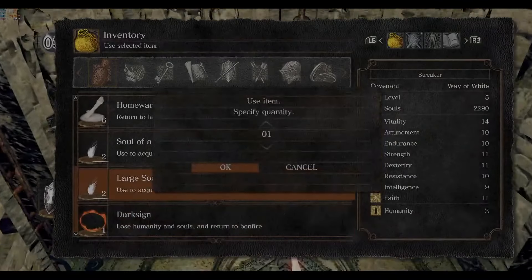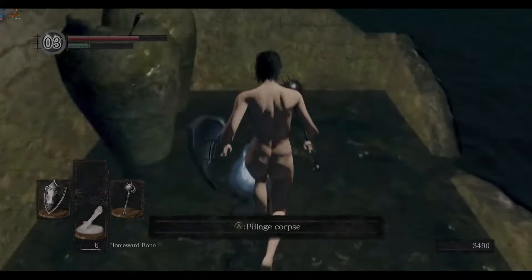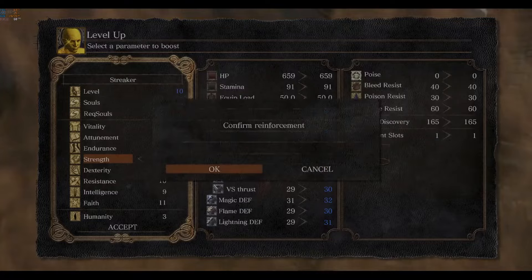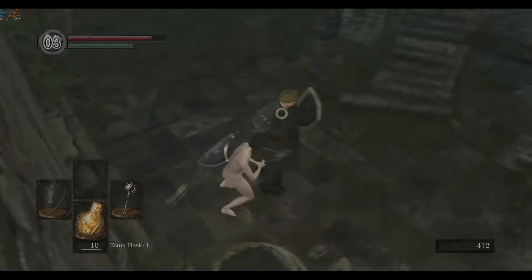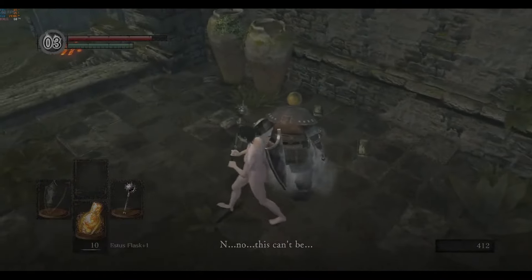I try to use as many items as possible on elevators to be more efficient with time. I level up to 16 strength for the Claymore, which will be my weapon of choice for the run. Since I'll be going down the lightning path, there's no need for more strength than that because that removes my scaling.